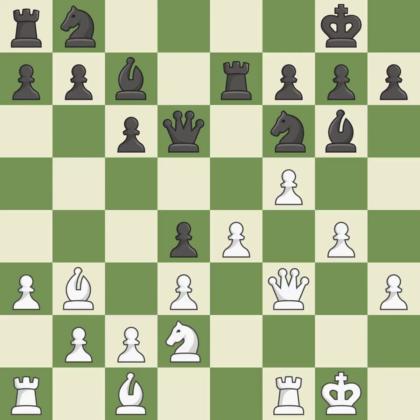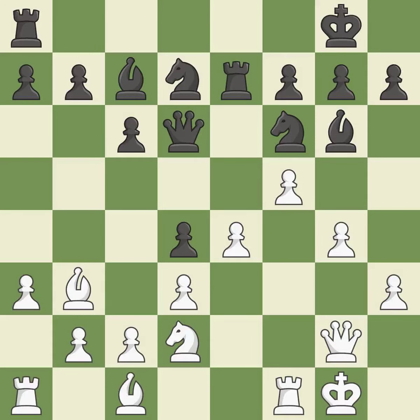This moves the bishop to a more active square, making it gain scope. This threatens to play checkmate. This stops the opponent from being able to fork pieces — it is best. This wins a bishop. This stops the opponent from being able to play checkmate — it is best. This develops a knight from its starting square, activating it — that's good. This is how you win a bishop's favor — that is good.